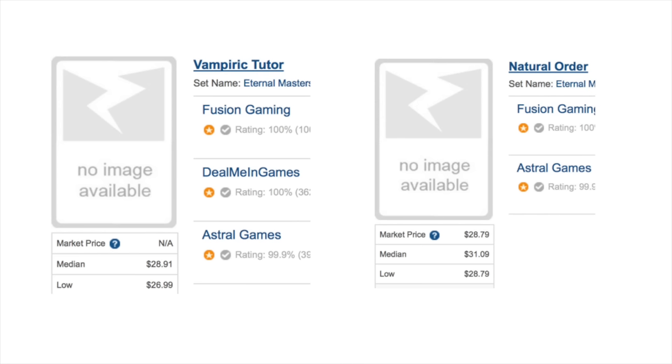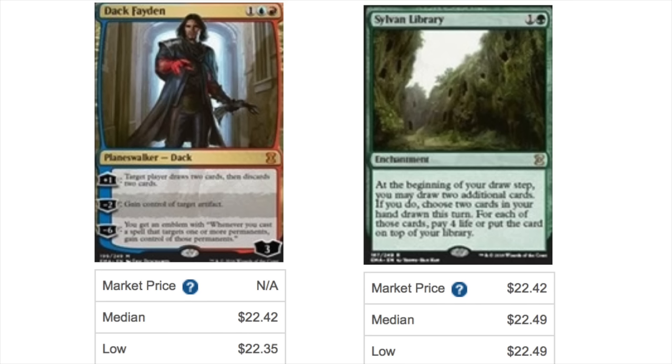Natural Order — a very pretty card — is around $28.79 median, $31 market. These mythics are quite valuable and will help support the price of a box. Dack Fayden is $22, so a mythic above $20 is never a bad sign.